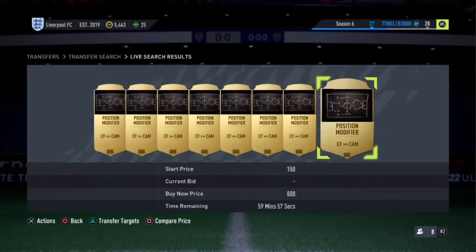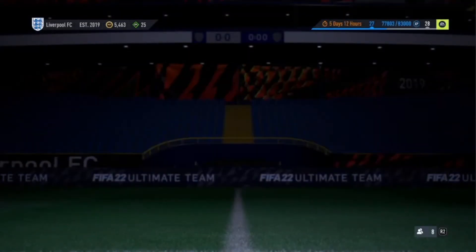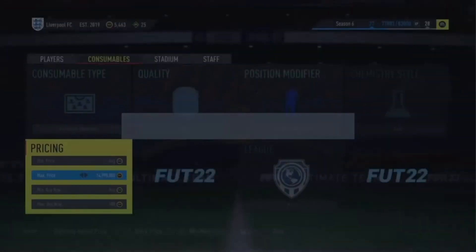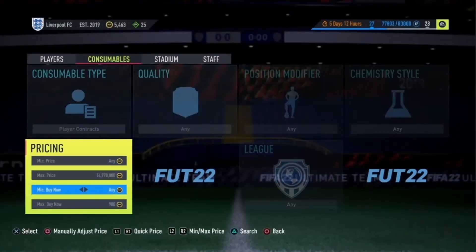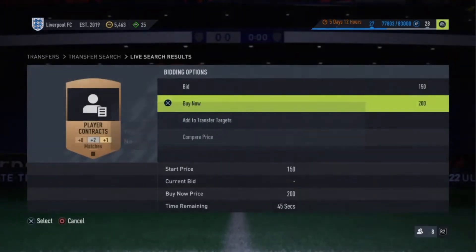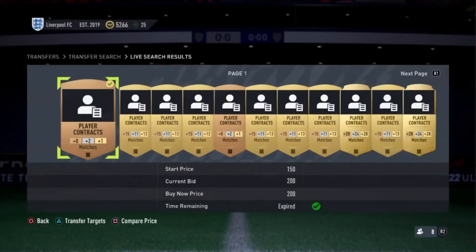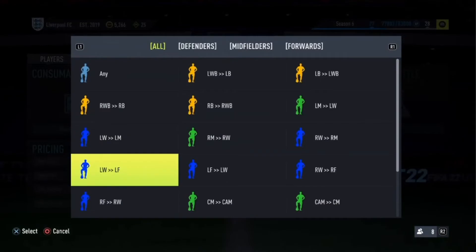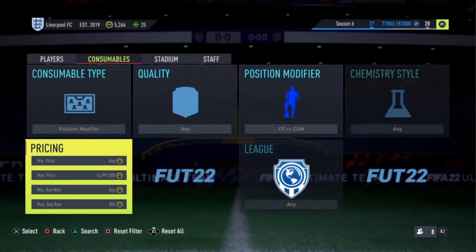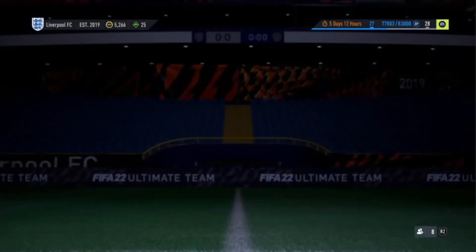These go for around 700 coins — they've gone up in price, about 800. You can sell for 850, maybe 900 at the time of recording. So you can buy for 800 and sell for 900.